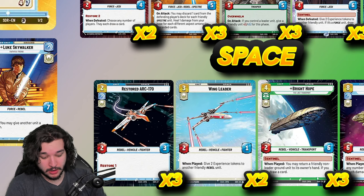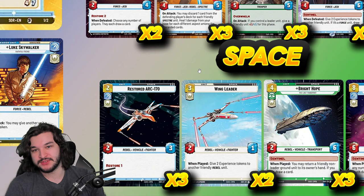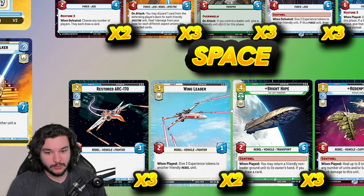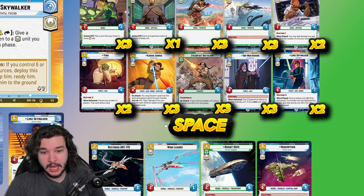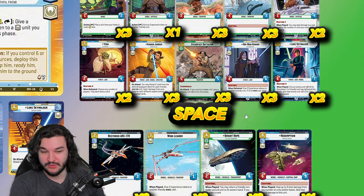For space units, three copies of Restored Arc-170 to round out our turn one plays. With Alliance Dispatcher, Bail, and Battlefield Marine we have seven turn-one plays, and the Arc-170 gives us ten total — pretty consistent for doing something on turn one. It's also just a rebel, which is great, and essentially a better Alliance X-Wing. Very good against aggro matchups as the restore one comes into play frequently. Two copies of Wing Leader — I don't go the full three because there are awkward draws sometimes.